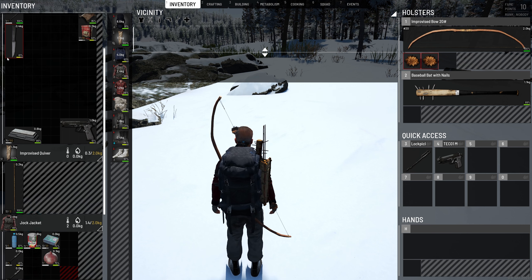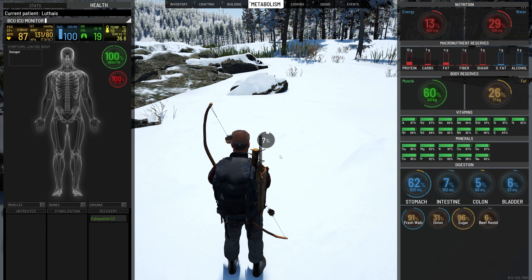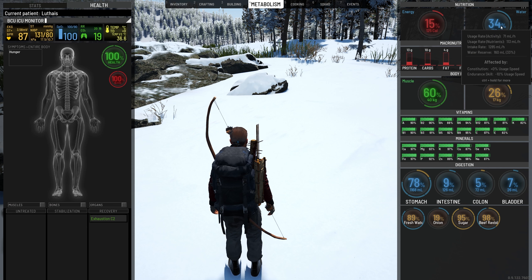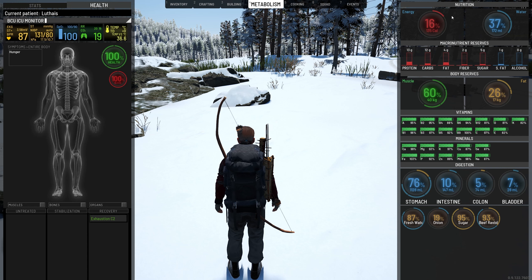To open a can, click on the knife and then click on the can — you need to tell the game you want to use the knife to open it. I never want to take my stomach past 90 percent, so I'll eat half the can since it has four uses. The water is going up rapidly because of the mixture of clean water and food, giving us a very nice balance.